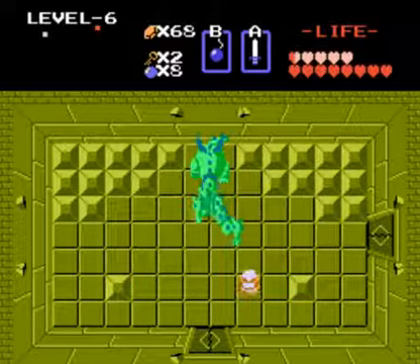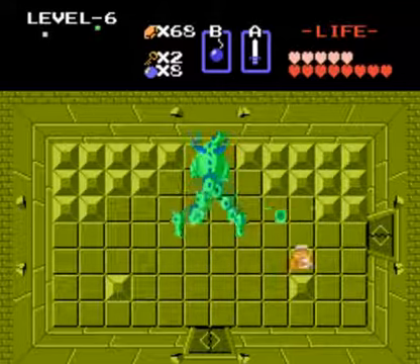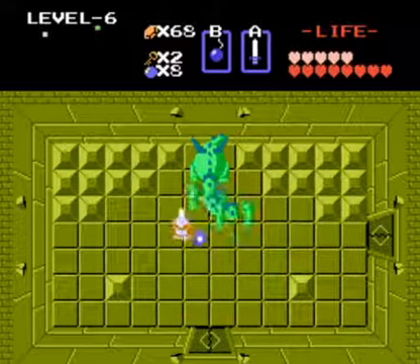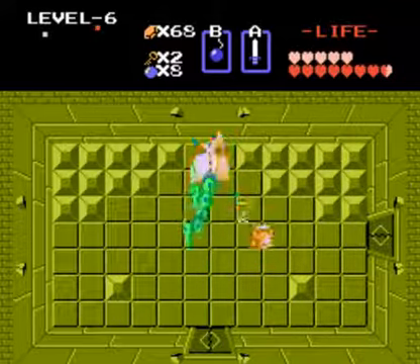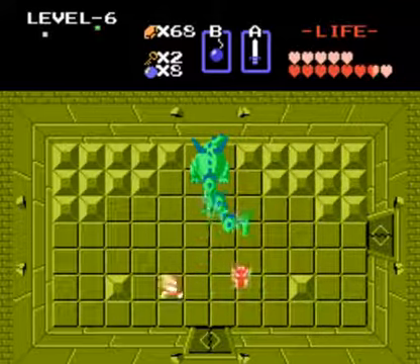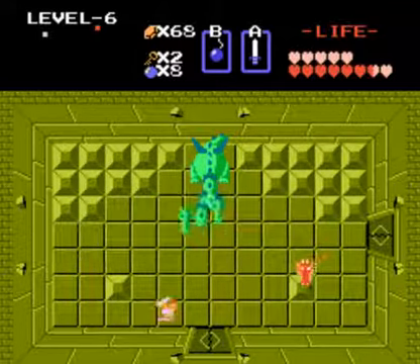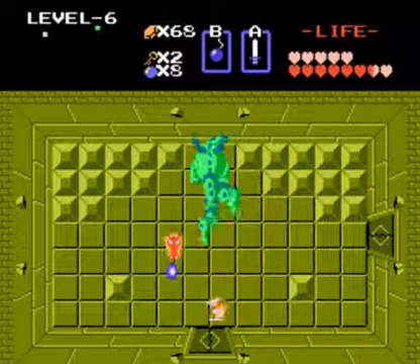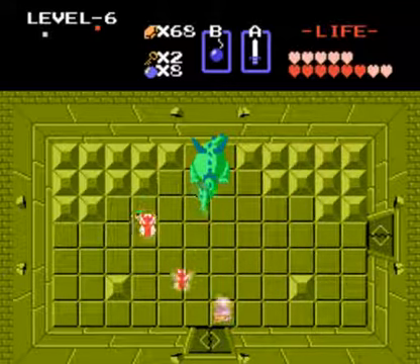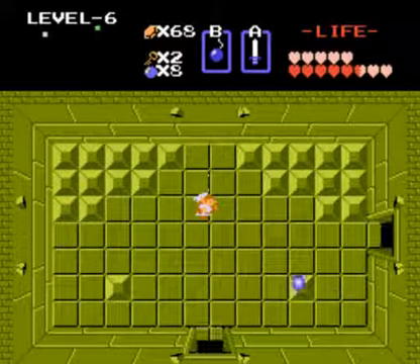Here's a three-headed Gleok. You remember Gleok was the boss of level four — he only had two heads there. He's a mini-boss here and he's stronger with three heads. As we already know, when you kill a head it starts floating around shooting stuff at you and being a nuisance. And because I'm not full on health, I can't shoot from a distance, so I'm getting close.